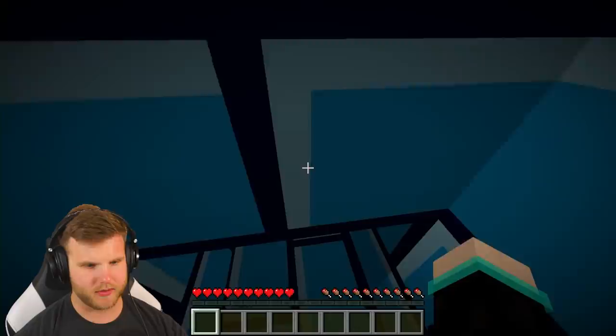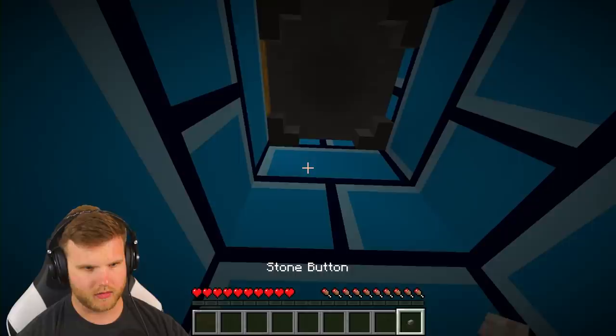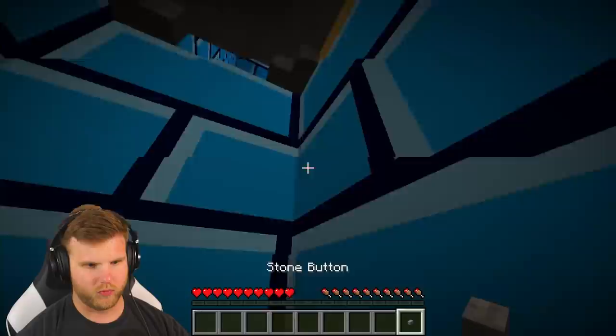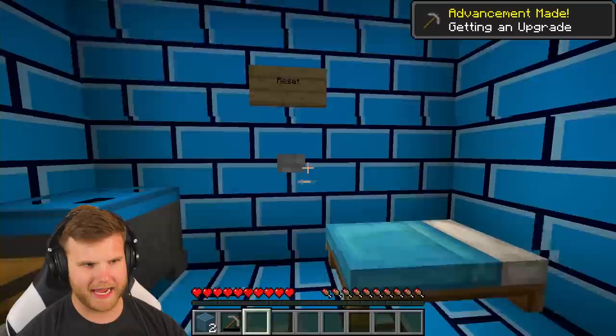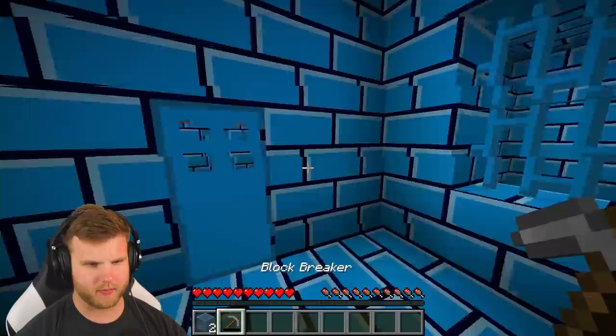I just fell through the cauldron - I don't know if that was supposed to happen but it happened, so I'm stuck down here now. There's another chest here with a button. What does this button do? I'm just gonna place it randomly - what is happening right now? We have a button, can we place it on the cauldron? Something happened - I got a reset. Now I have some glass and a block breaker!